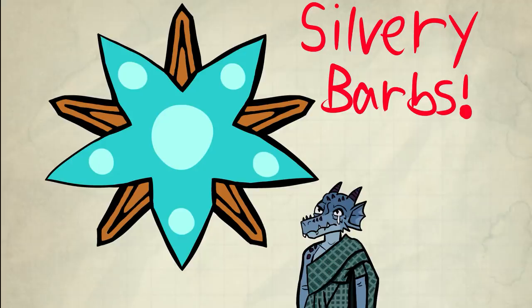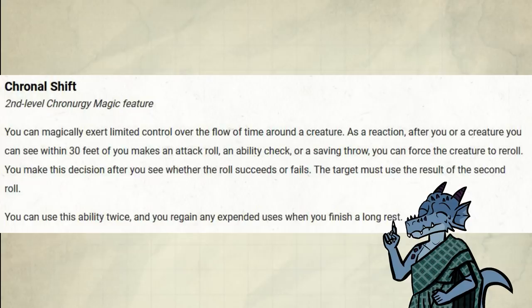This spell came out when I was doing my week-long exam, sorry for the wait. Let's do a little intro. Chronal Shift is a very strong feature on the best wizard subclass in the game. Wizards of the Coast thought to themselves, let's make that a spell.